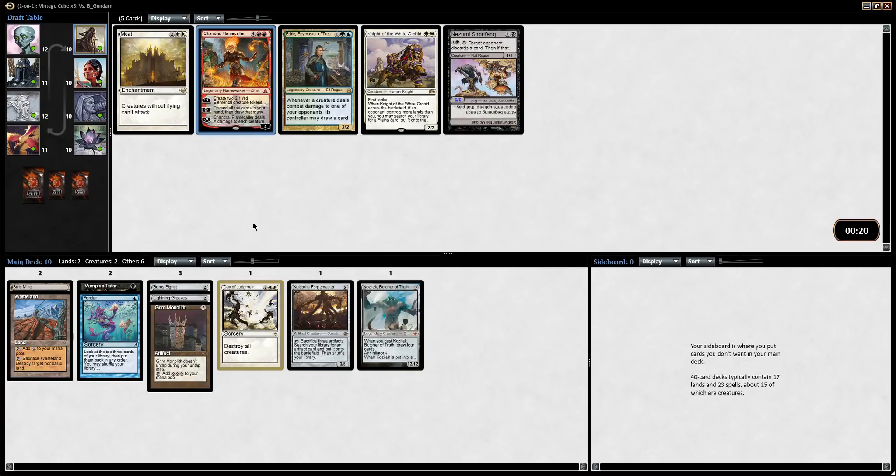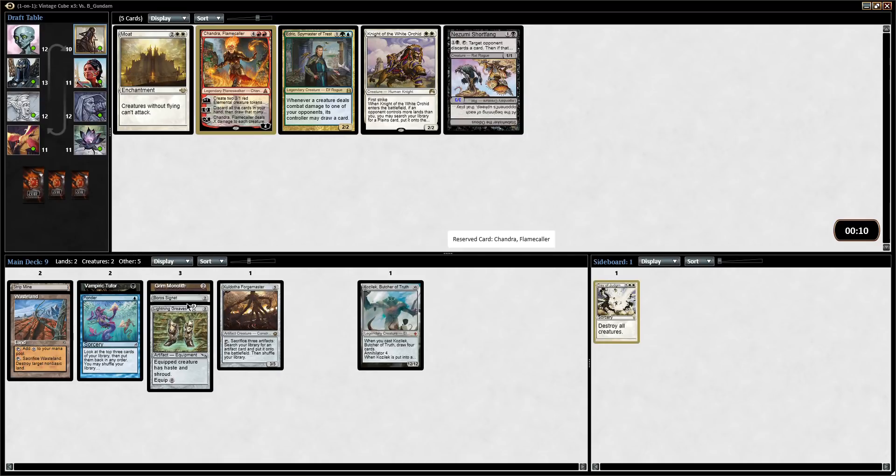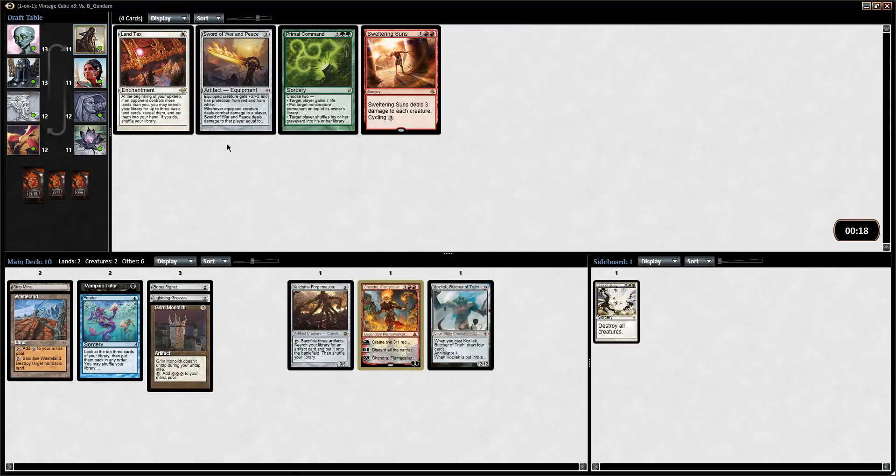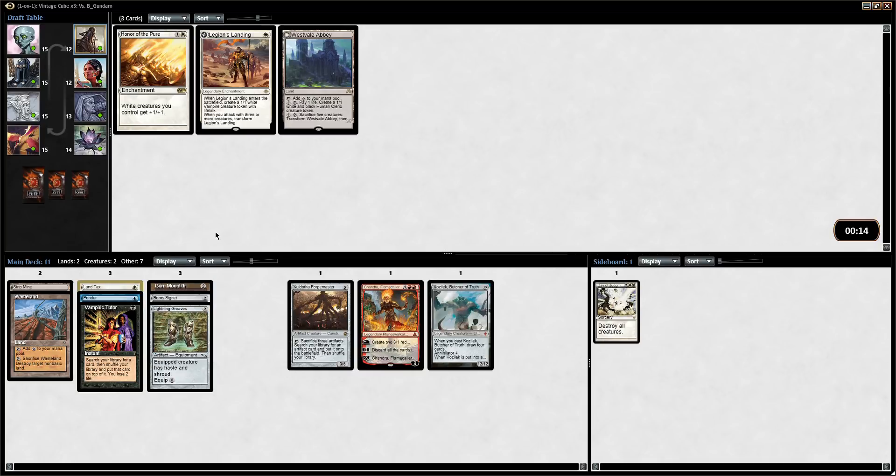Chandra Flamecaller seems pretty nice. Moat — I'm not a big fan of Moat. There are some decks it's good in, but I don't think this is going to be one of them. So we're just going to take Chandra. Sword of War and Peace — it is an artifact. This deck might actually be able to capitalize on Linvala. I don't really like Sword of War and Peace — I'm going to take Linvala. We can maybe do some busted stuff.